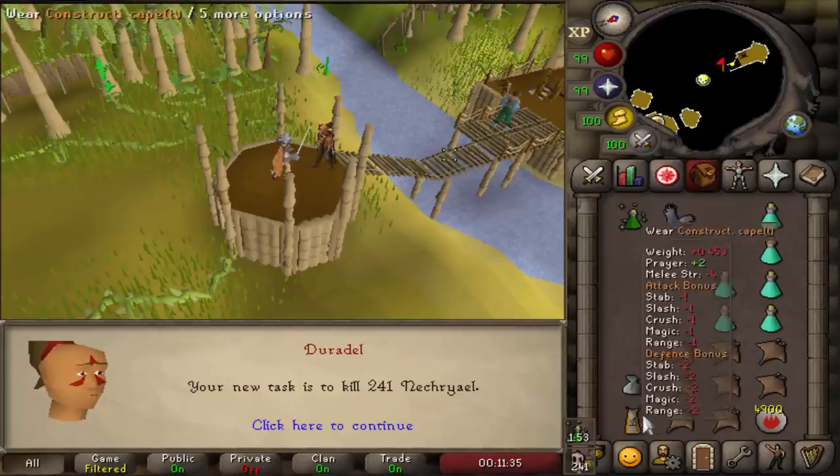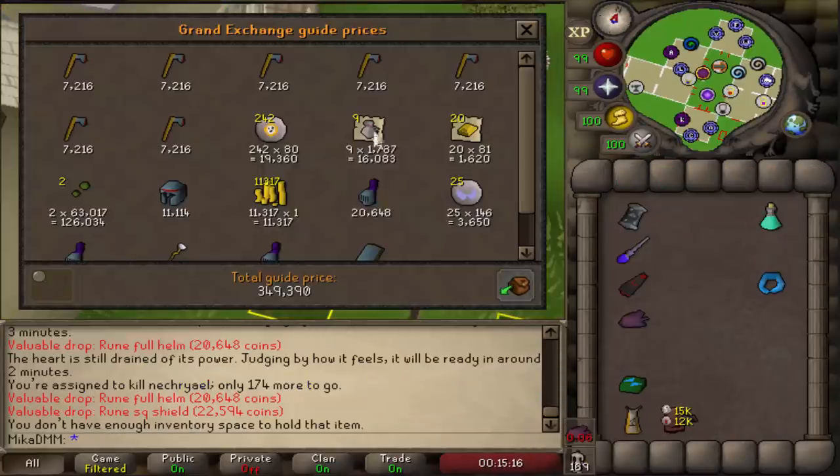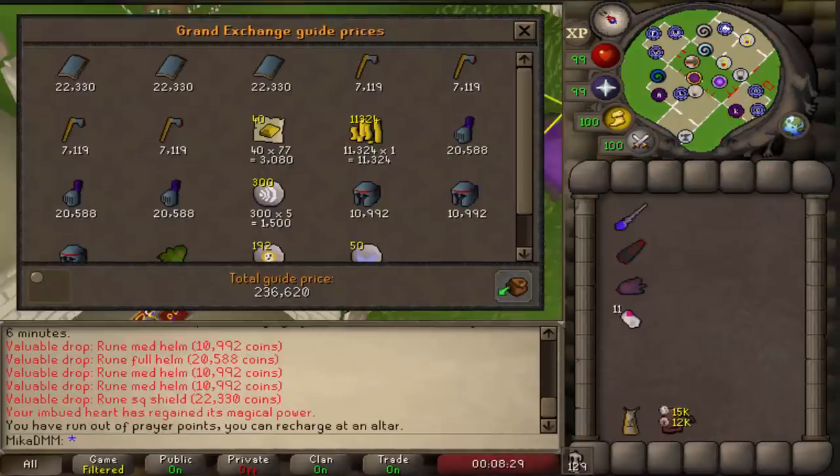241 Nechryael — one of the best tasks in the game. Trip number 1: 350k. Trip number 2: 240k.